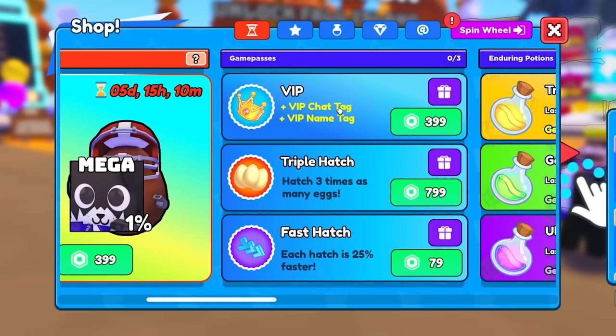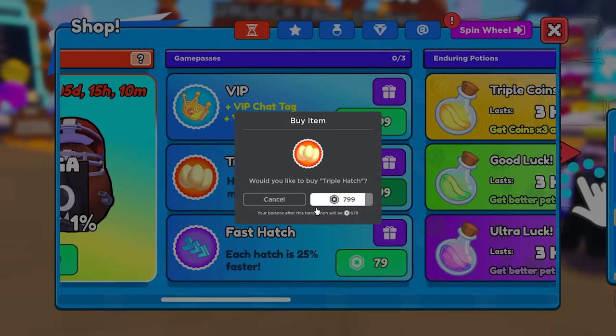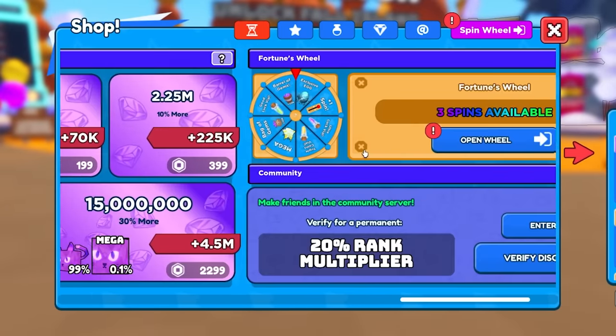There's VIP but I don't know what that does - it just gives you a chat and attack so I don't need that. Triple hatch I won't need that for sure but that's a lot of Robux so I'll do that later. Fast hatch - all this stuff is there any other game passes like a two times click or anything like that?